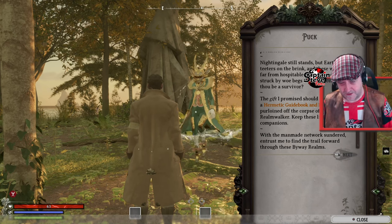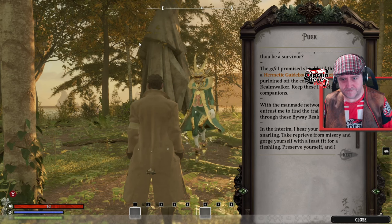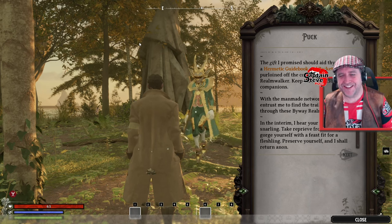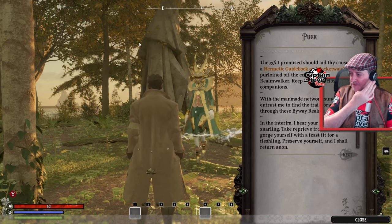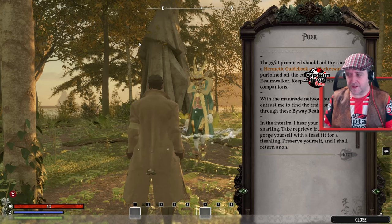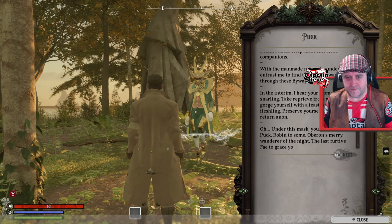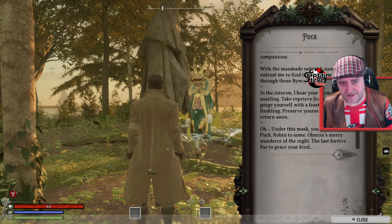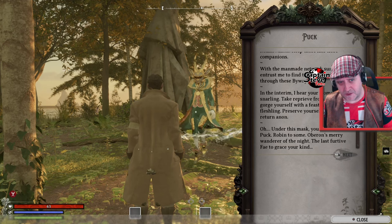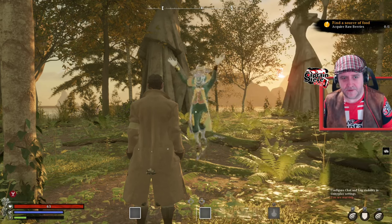The hermetic guidebook and pocket watch that you pinched off a dead body is perfectly fine — I don't want to sound ungrateful. Thank you, Puck. 'I hear your stomach snarling — take reprieve from misery and gorge yourself with a feast fit for a fleshling.' I've changed my hat — the other hat was pushing these earphones against my ears too much. Under this mask, you wonder — 'I am Puck, Robin to some, Oberon's merry wanderer of the night, the last furtive fae to grace your kind.' It didn't even cross my mind that that was a mask — I thought that was your actual face!